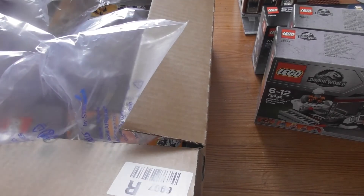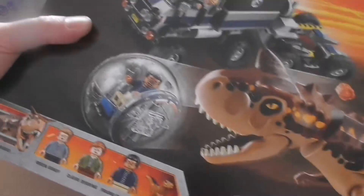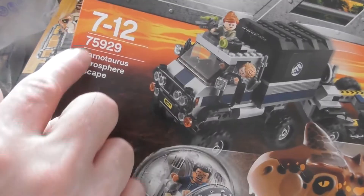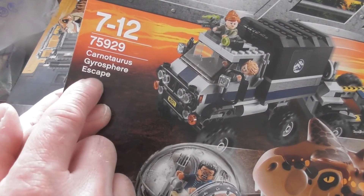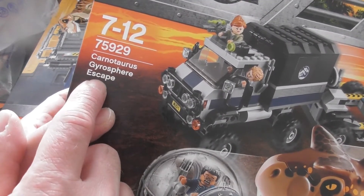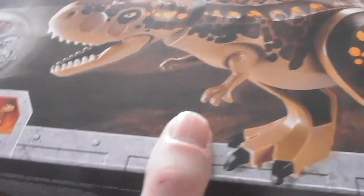Then we have 75929 Carnotaurus Gyrosphere Escape. Wow, what a world. This looks pretty awesome.